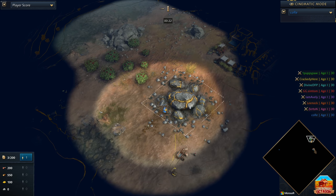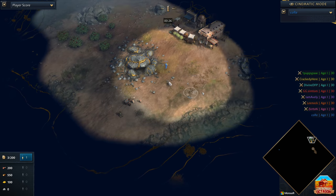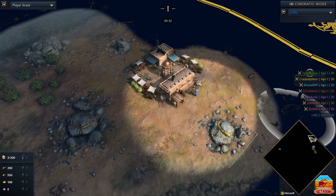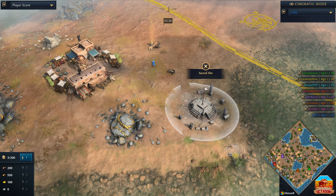G'day fellas, and welcome to the Outback Octagon. This is game number two of your first week of the Outback Octagon. What a surprise we have today — ladies and gentlemen, welcome to your first water map. It is happening.